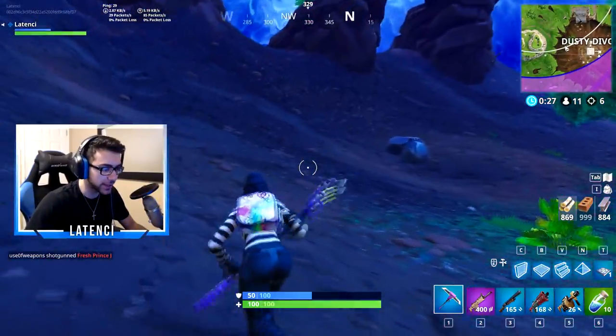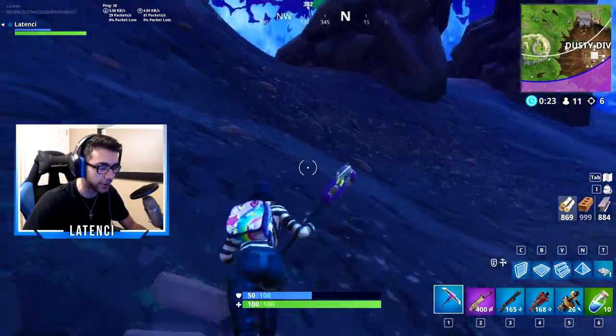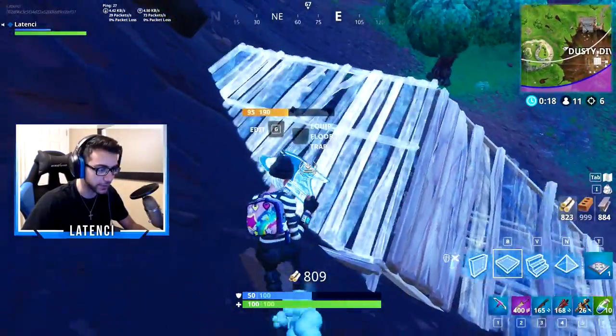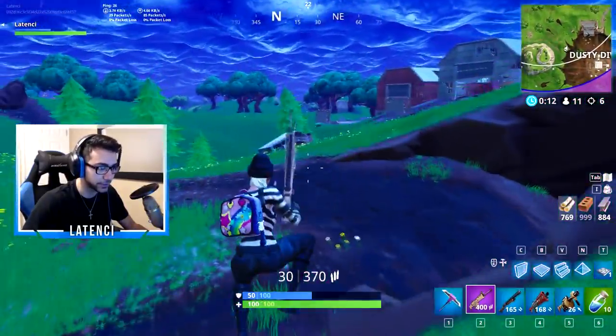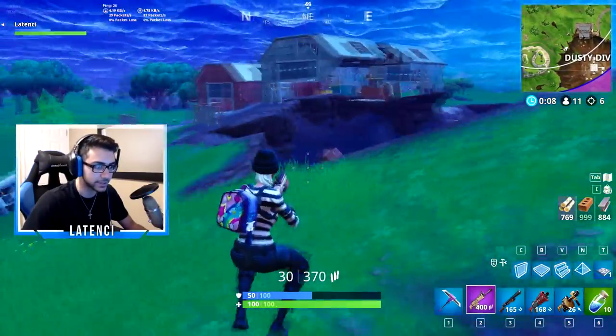Basically the point of it is so you can jump off something without taking fall damage. I don't think you're supposed to use it like a launch pad - that's what a launch pad is for. The real point is so you don't take fall damage. Like what if you're really high up and need to get down while someone's shooting you - you can just use that and dip. Good job Epic, that was a really good addition to the game.